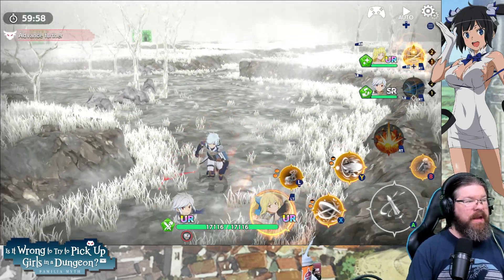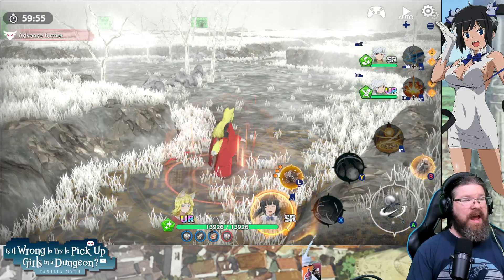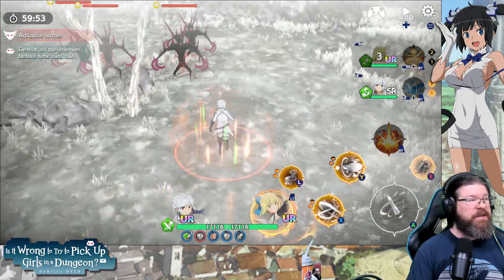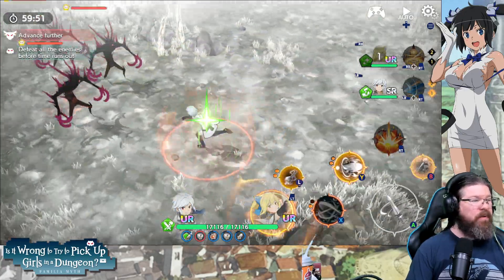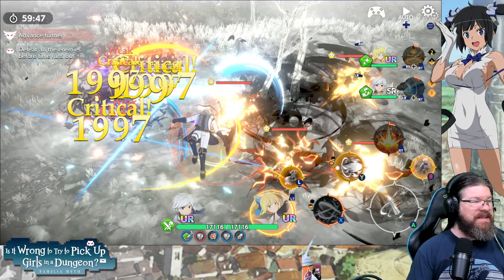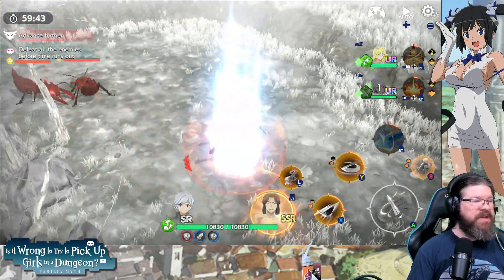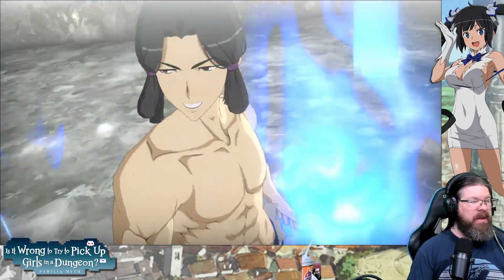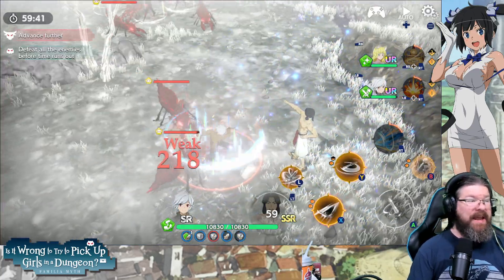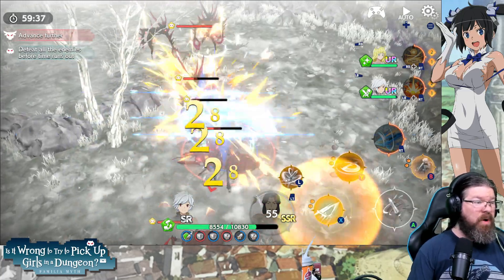Here we are, jumping in. I'm going to open up with Haruhime's buff, and I am going to basically just spam Bell skills. We really don't have a lot of room to spare here because mobs come at us left, right, and center. The question is, is this Bell going to be functional? And the answer to that is, actually, yeah, shockingly, he's going to put in some work.